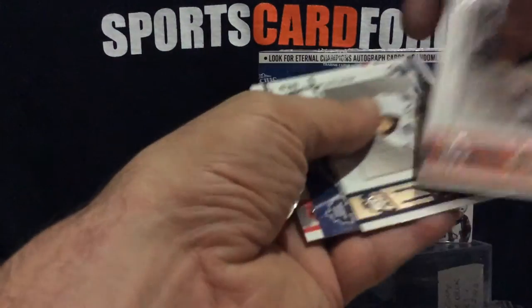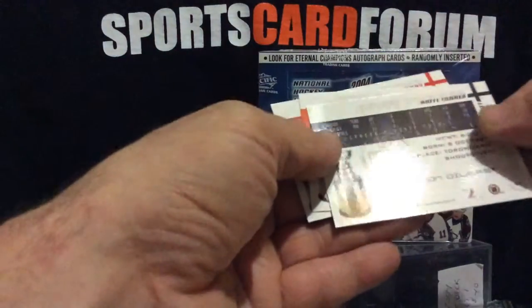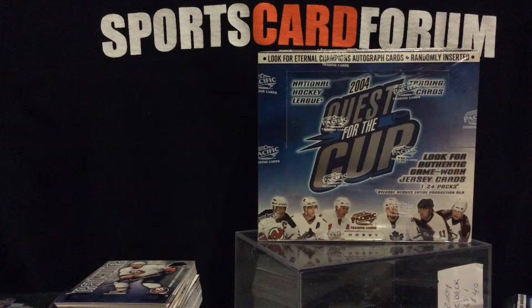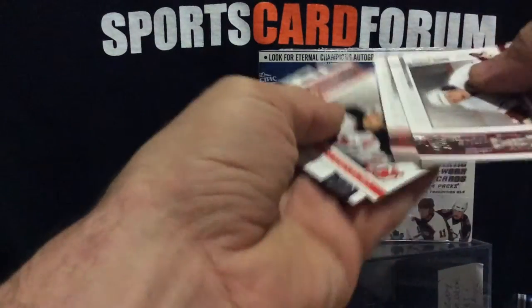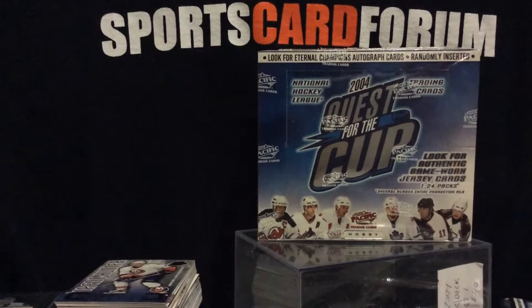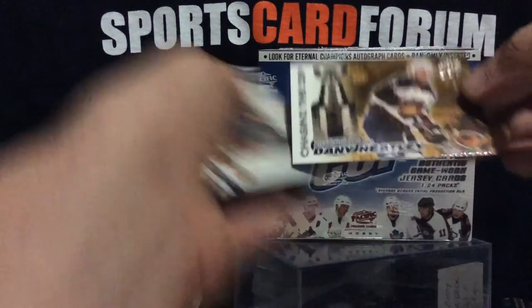Tugnut. And there's a Matt Sundin. Chasing the cup, and there's a Nick — base cards all. Steve Thomas.